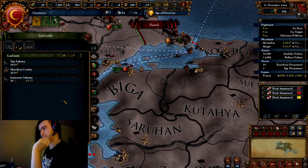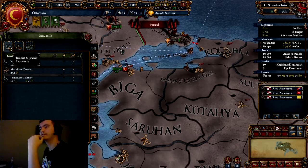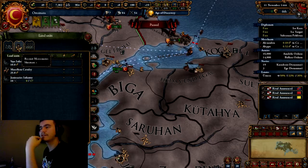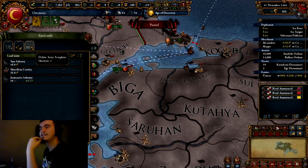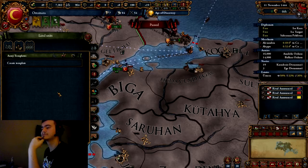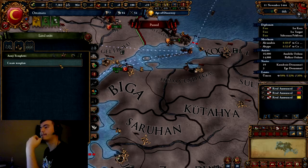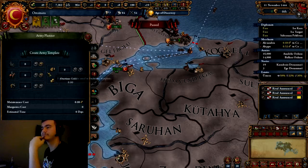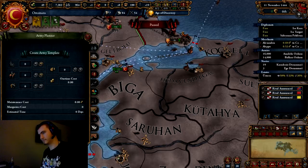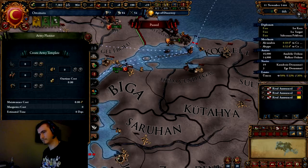Please go to your production interface - the thing next to your flag. Go to the first one, land units. You see how there are the three tabs? Recruit regiments, recruit mercenaries, and define army templates. Go to templates. We can talk about mercenaries just a little shortly once we get this done. It should say create template - click create template and name it whatever you want. I personally name it after the time period, which in this case is the early 15th century.